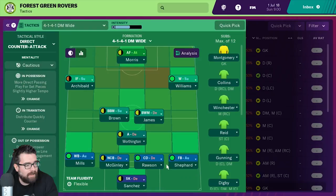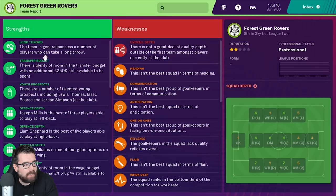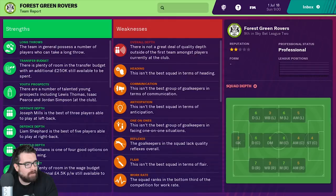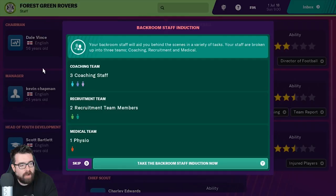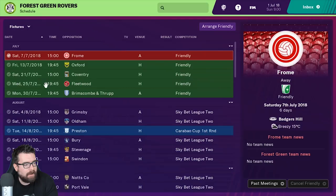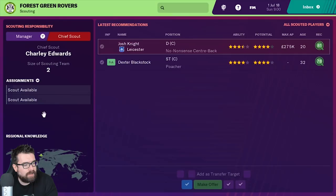Let's close the tactics menu down and have a little bit of explore around the rest of the stuff before we get into a match. Team report is exactly the same as it is on the full version of the game, with a team report induction if you want to learn how to use it — a very handy feature. On staff, we've got inductions on all these areas. The training schedule and competitions page are exactly the same as on all versions of the game.